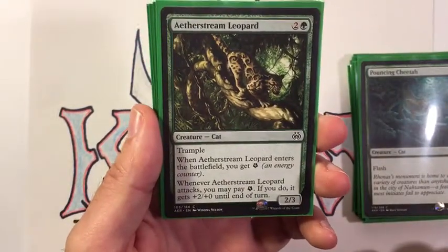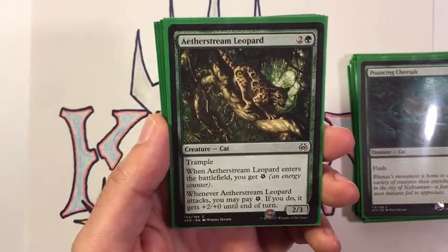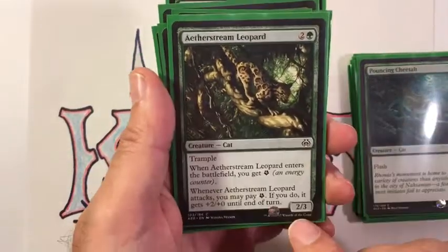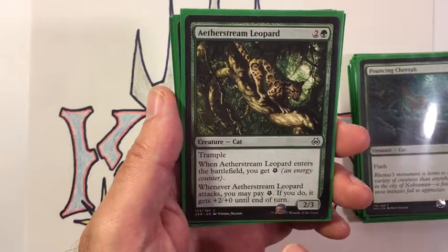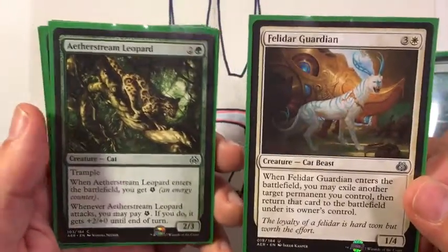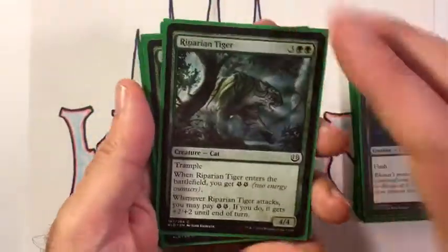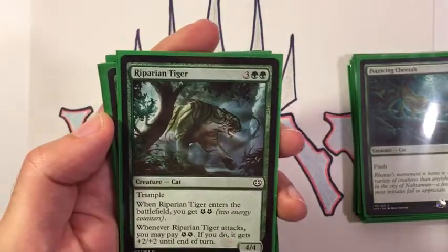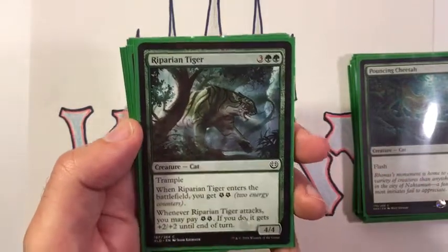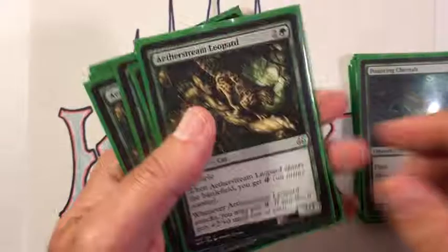We went digging into Aether Revolt and found some nice tramplers, which introduced energy to the deck — something we didn't have in the first build, and this is what turned the deck around. Aether Stream Leopard and Riparian Tiger are incredibly solid cards; both have trample. Aether Stream Leopard is three mana for a 2/3 trampler — when it enters you get one energy, and when it attacks you may pay one energy to give it +2/+0 until end of turn. You can also blink it with Felidar Guardian to gain more energy. Riparian Tiger is five mana for a 4/4 trampler — when it enters you get two energy, and when it attacks you may pay two energy to give it +2/+2 until end of turn. These are both great game finishers.